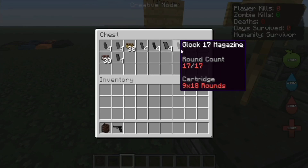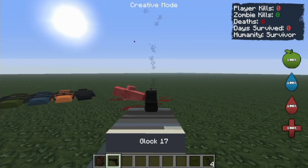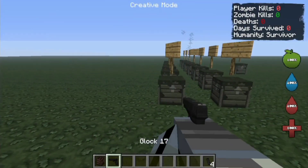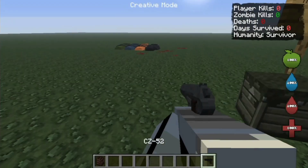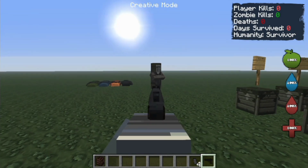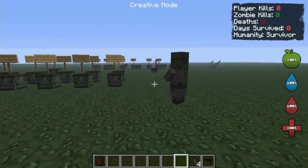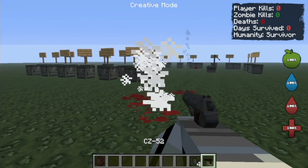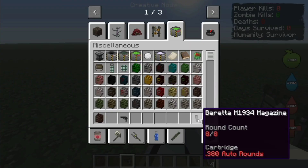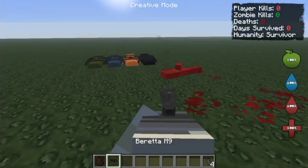Let's try this common pistol — pretty basic, kinda good. Three shots needed. CZ-52 — let's try this on an armored villager. Three shots. How about the Beretta M9? Two shots — that's pretty strong.